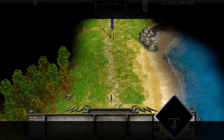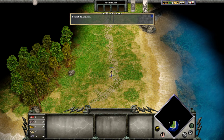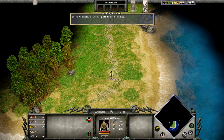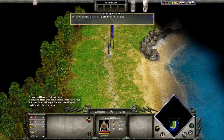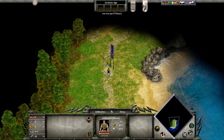Left click on Arkantos to select him. Good. Now right click near the blue flag to move along the path. This game uses fairly standard RTS controls, but in an RTS the devil is in the details. Minor differences in things like unit pathing can make a world of difference in the ideal tactics that result.